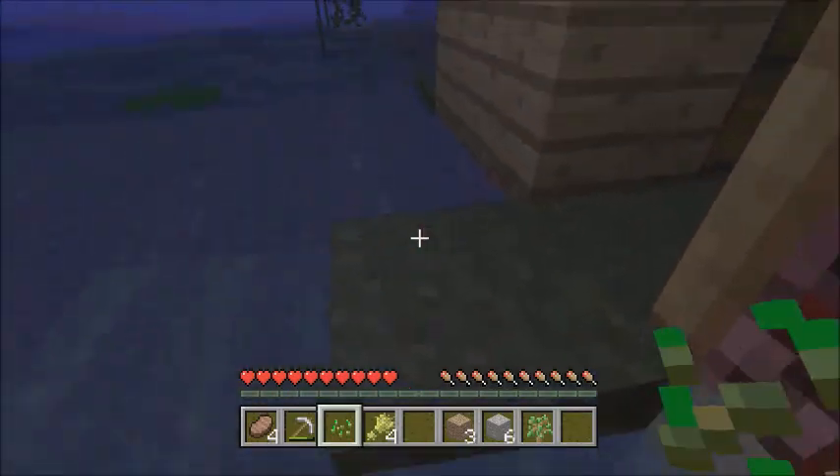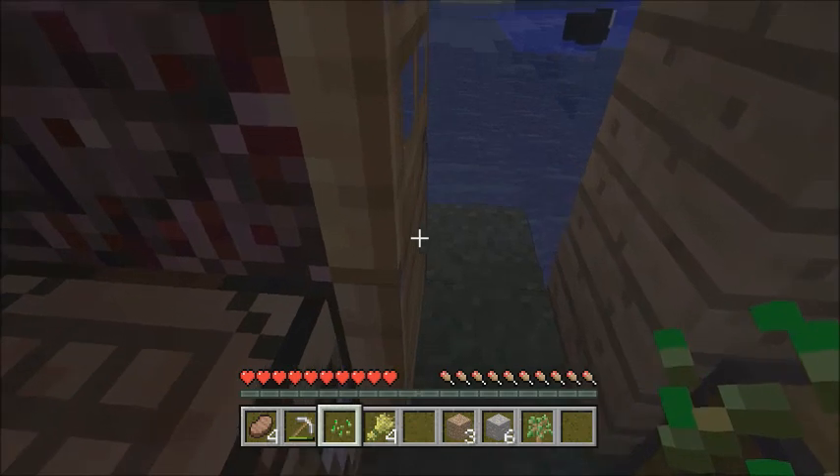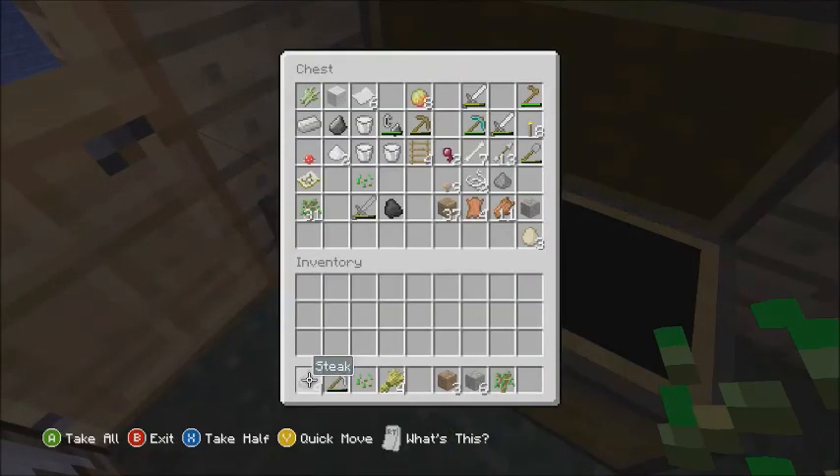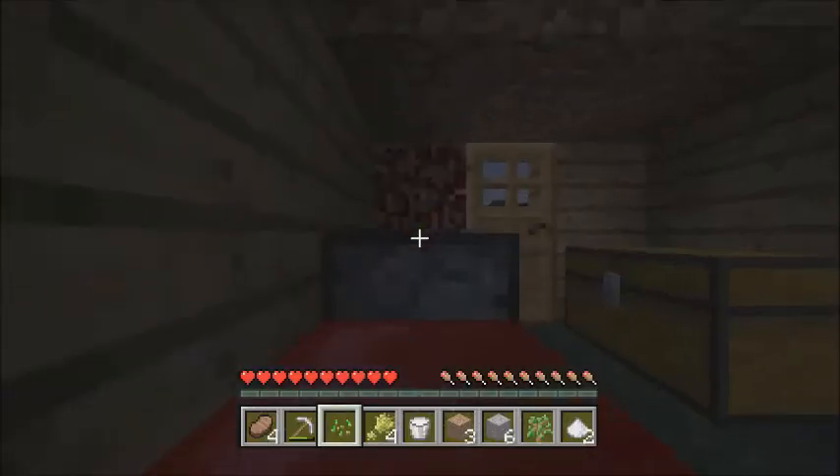We're gonna hop across here. Where's all my stuff to make cake? Look at the black sheep out there. Let's see — eggs — I only need one egg, but whatever.